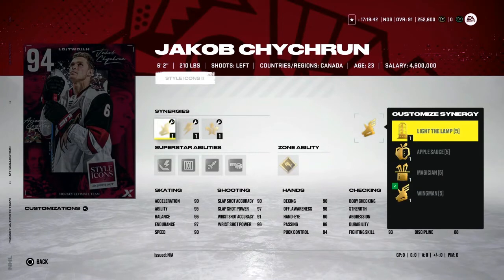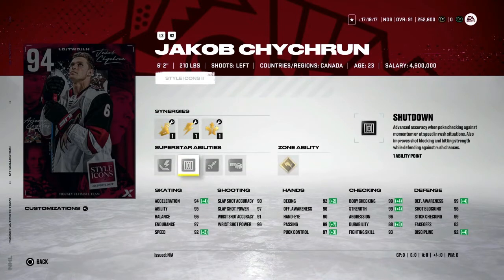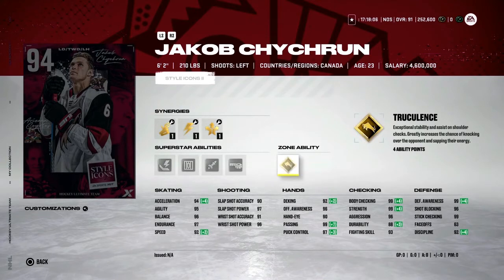Jacob Chikrin is my other top 2. He's big in size, he's strong, he knows what he's doing, he's got incredible defense and checking. He's got really good hands and shooting — he's just the all-around player, being 6'2" with 92 speed. These synergies are absolutely amazing. He's got Truculence and Shutdown, which only takes 1 point, and Tape to Tape. It's an absolute amazing card. It'll be a really tough choice if I have to pick Chikrin or Sagan.